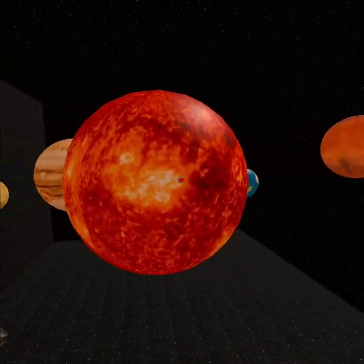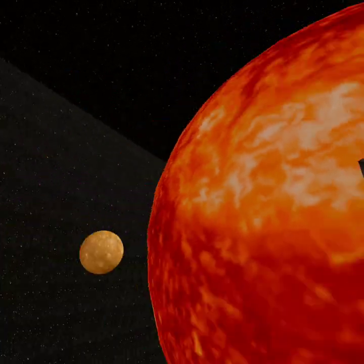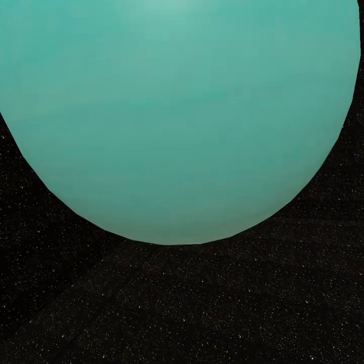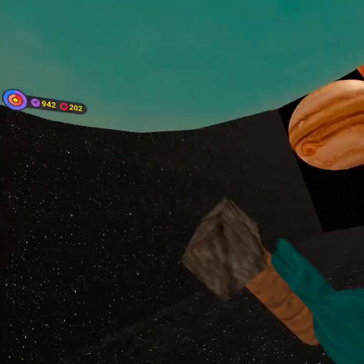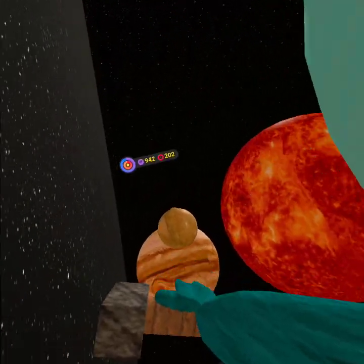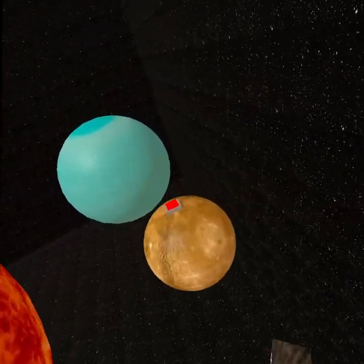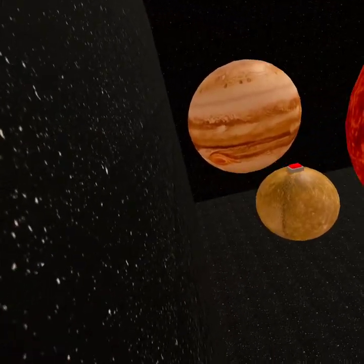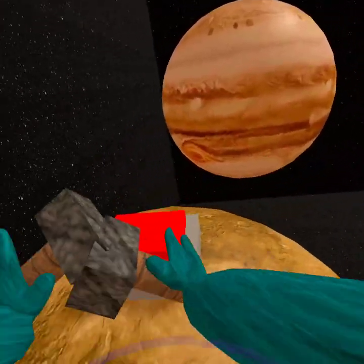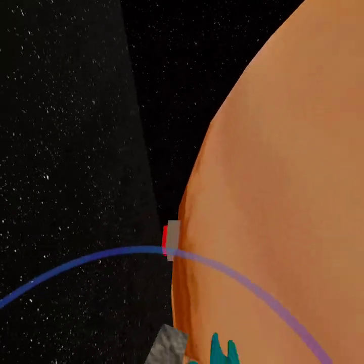Basically every cosmetic in this game is a head cosmetic. Once you get that button, you're going to go under Uranus — there's a button there. Once you've got that, go to that small planet, go on top of it, and press that button. Then you want to come behind Jupiter and press that button.